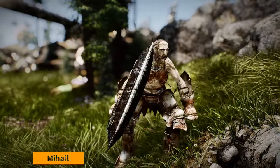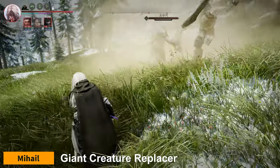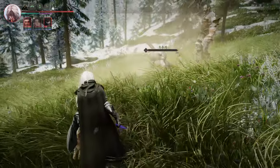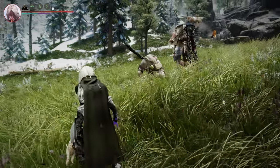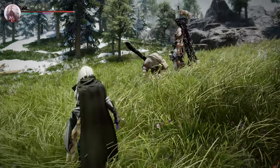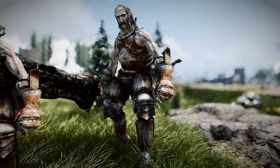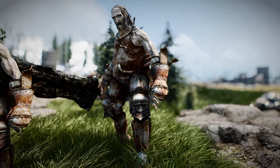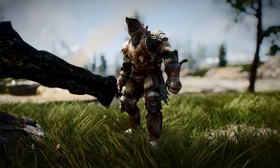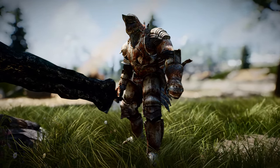Next up is Giant Creature Replacer. This mod is something I made by combining meshes from Mihail's creatures and Dark Souls weapons using Outfit Studio. I made this about three years ago, and I had to release it as a video because I couldn't get a reply from Mihail. I didn't like seeing the giants in the tundra naked, so I gave them some armor, and they look pretty cool. They also have great swords instead of clubs, but they still have a club-like feel to them.